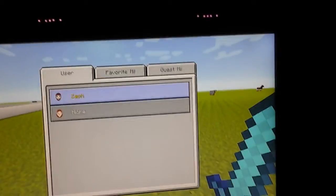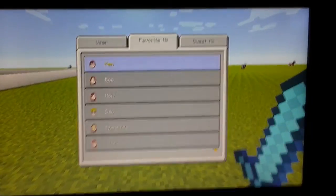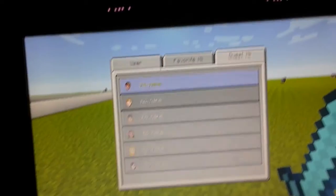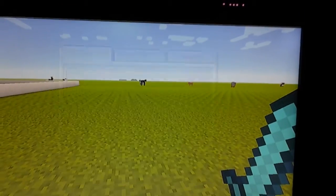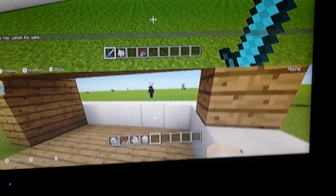Then you pick your character. So I have Zatch, Naomi, and Kane. Zatch literally came with it. Naomi is my sister, so we're going to put her in. And she is now in split screen.